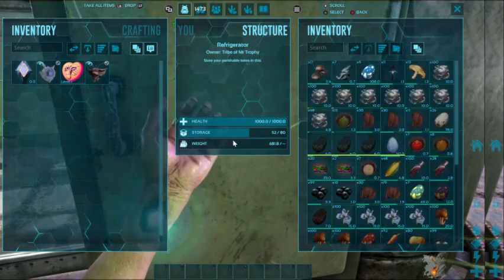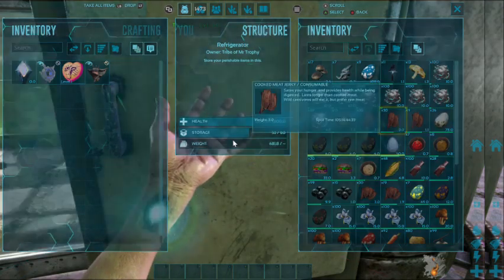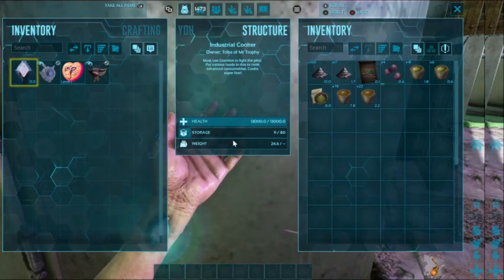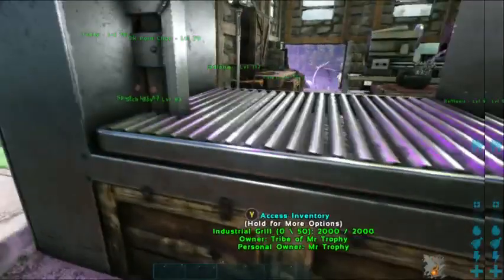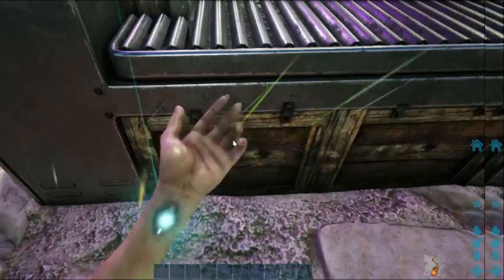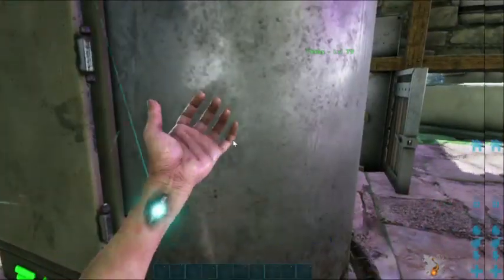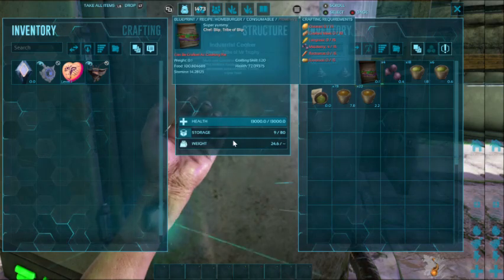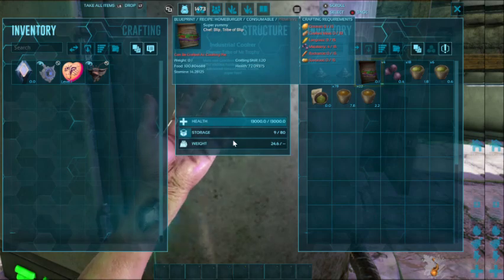Any berries and carrots, potatoes, all that sort of thing goes in this fridge. Any oddments go in this fridge here along with the berries for making dye. Mr. Trophy does like to make his own recipe - you can see one there, this one is home burger. It's pretty nice.